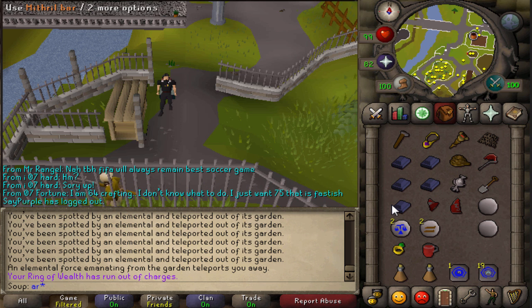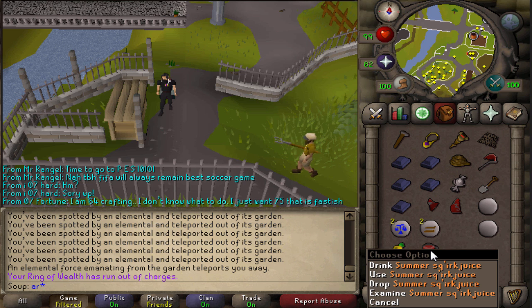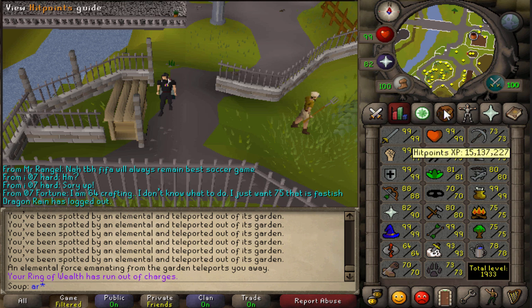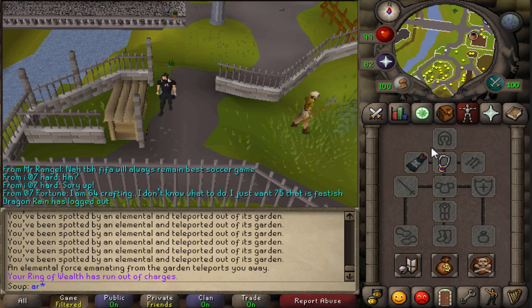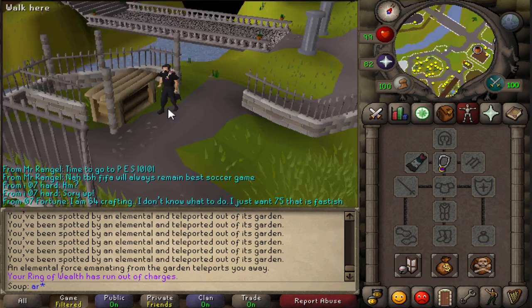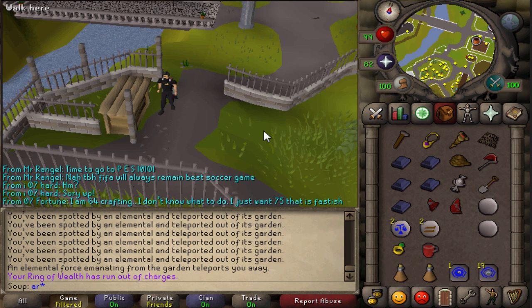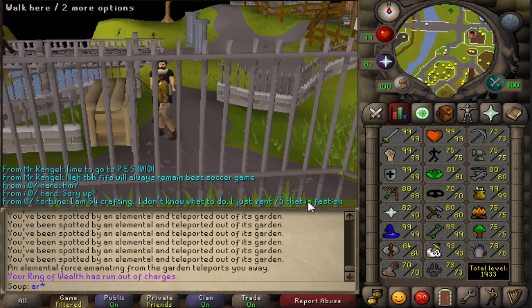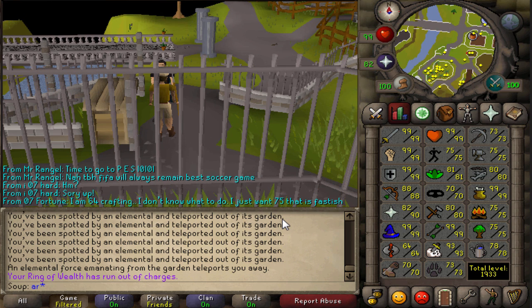If you don't have 72 thieving, you'll need some sort of boost. I'm using Summer Sq'irk Juice from the Sorcerer's Garden minigame, which will boost your thieving level from 70 up to 72. I also recommend having a Ring of Dueling, an Amulet of Glory, and of course an Ardougne Cloak. Skills-wise, we need 66 magic, 72 thieving, 59 hunter, 70 farming, 68 smithing, 50 construction, and 65 runecrafting. Quests needed are Legends Quest, Monkey Madness, Watchtower, and Mourning's End Part 2. You'll also need a runecrafting boost — I still need one more level, so I may use spicy stews. Crafting the death runes will be the last thing we do.